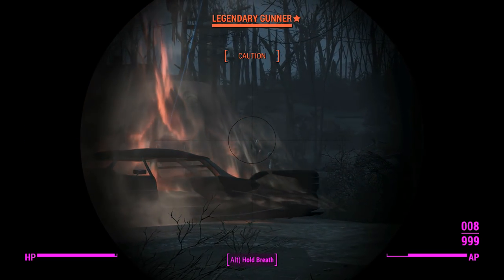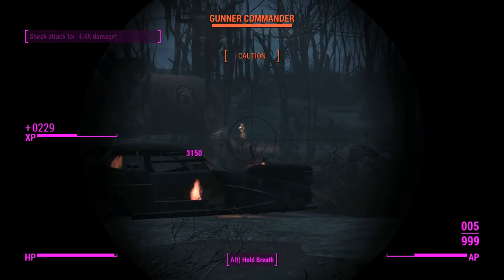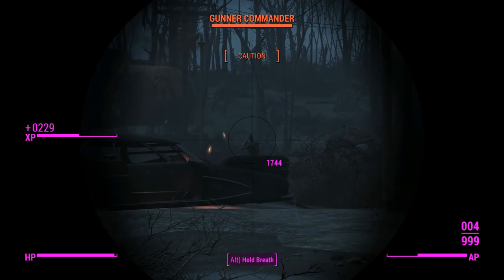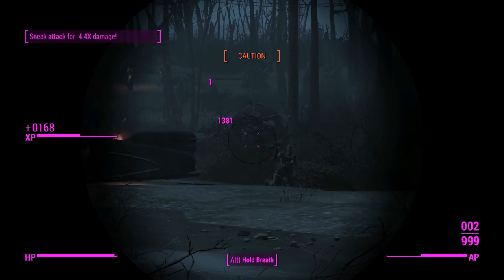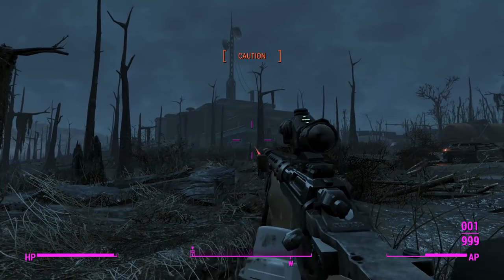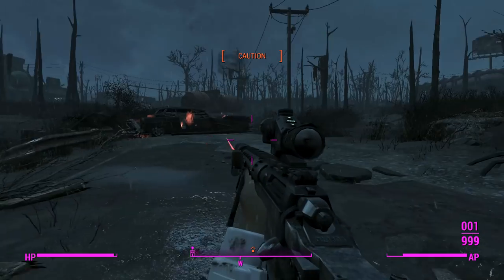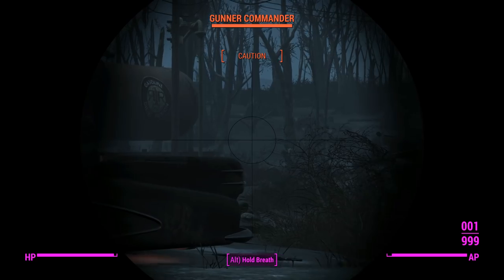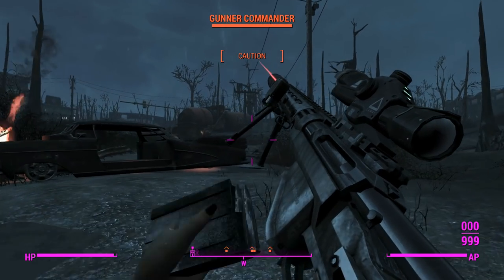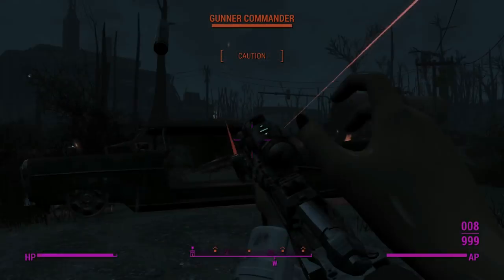Since we can pretty much hold our breath forever, we can just keep on chaining headshots without the use of VATS. We've got a couple more people over there. I'm not sure where that incoming shot is coming from — can't see them on the compass. They're probably over in Gunners Plaza somewhere on that main thing. Should have prepped the reload before, but never mind — quickly drop you as you're getting close.